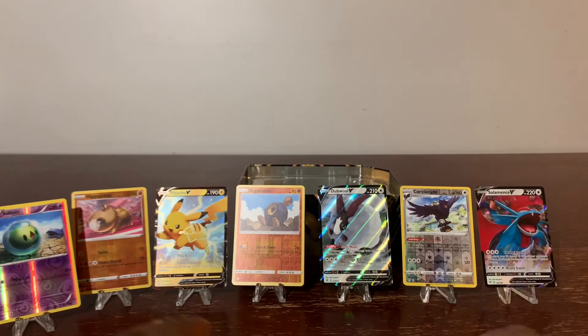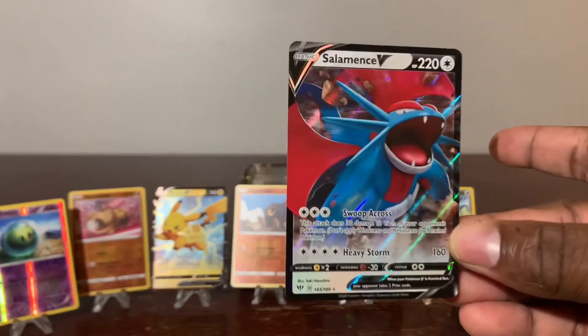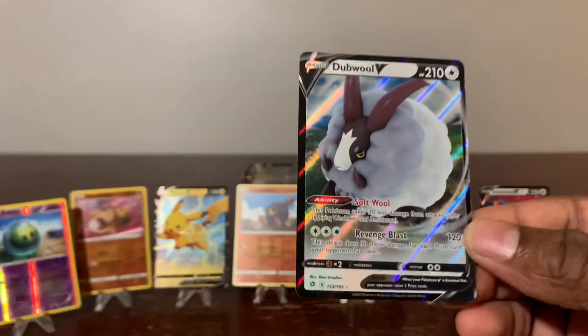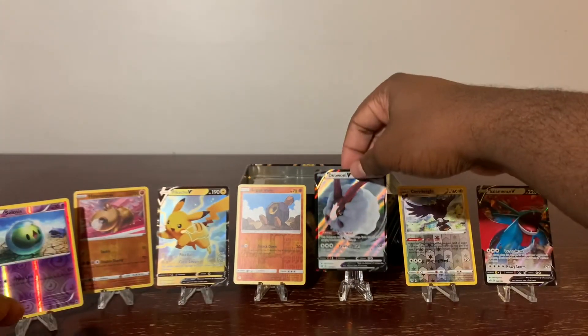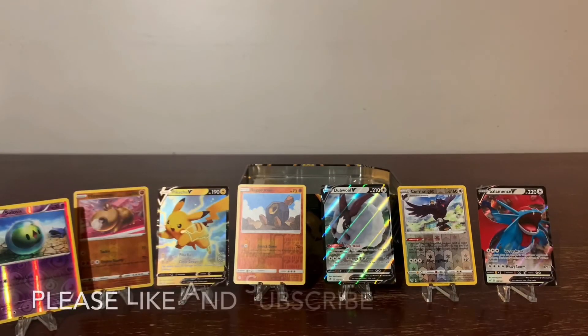So we got some nice hits, guys. We got the Salamence — you can't even read the name — and the double V. Very nice, and by the way these are all V cards. There you have it. Tune in back to Charlene's World — we just popped these Pokemon out of the box and onto your screen. Boom shakalaka! All right, see you guys later. Charlene's World, bye, peace.